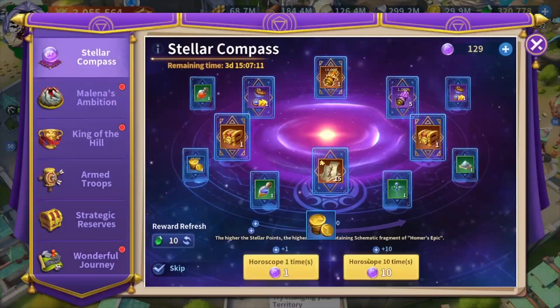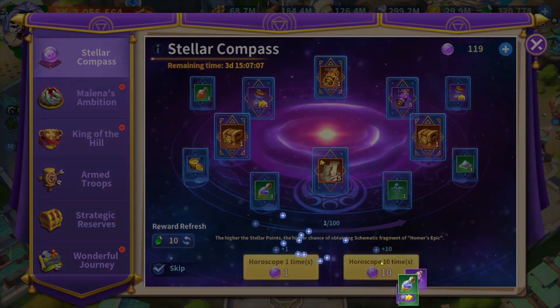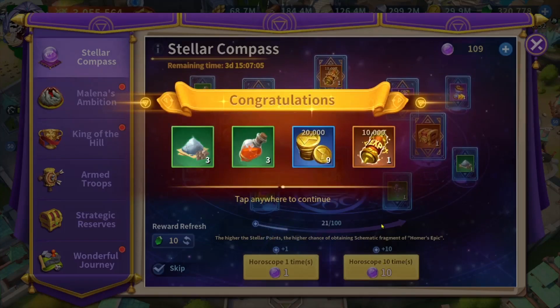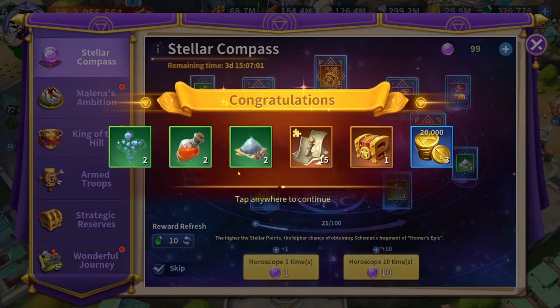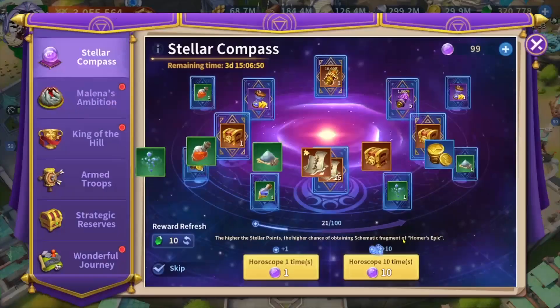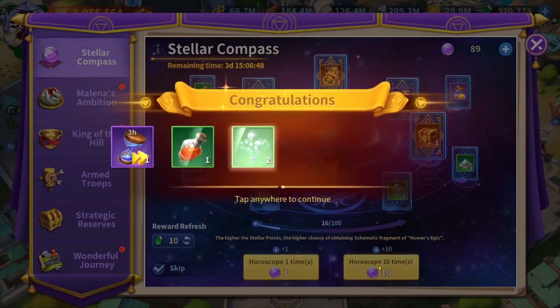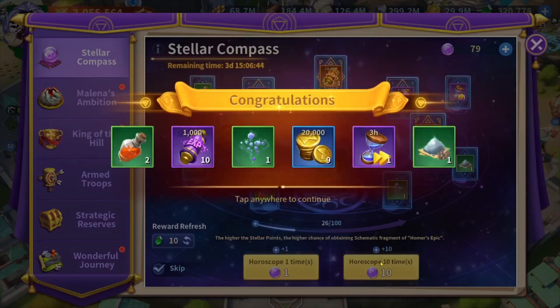I'm going to roll until I get the 15 schematic fragments for Alexander. Let me play my free roll here and keep playing ten by ten, since I don't want to waste much money recording this video. As you can see, prizes are stacked so I got some prizes twice. I got 15 schematic fragments, but I'm still missing another 15 to complete another schematic fragment for my Alexander.